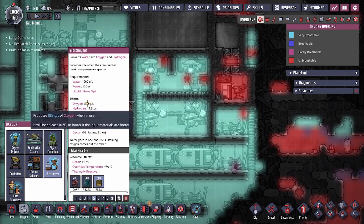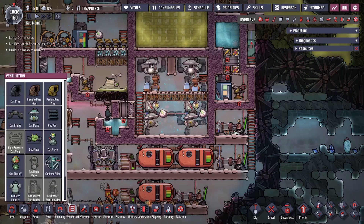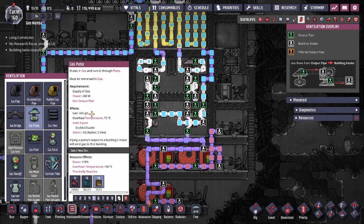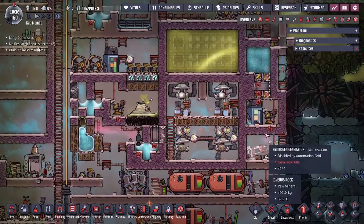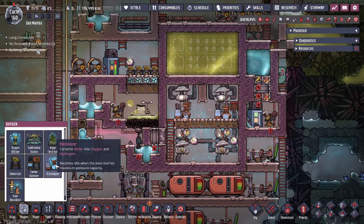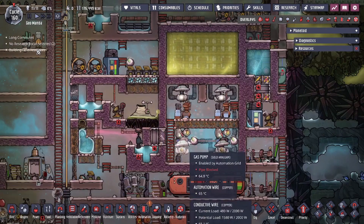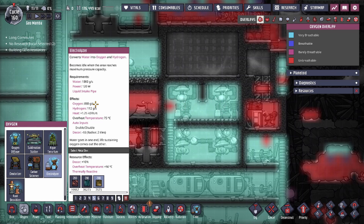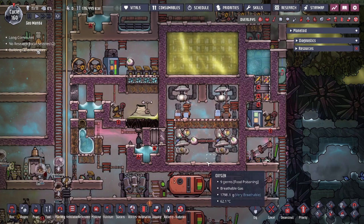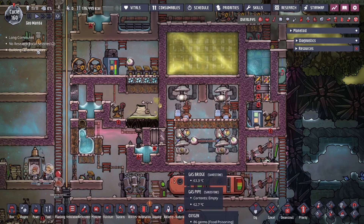So be warned you will have hot oxygen. We're producing 1000 grams per second of gas from the electrolyzer, and since a gas pump can only pump 500 grams per second, that's the basis of our design — we have two pumps per electrolyzer. You only need 100 grams per second to keep a duplicant alive and breathing, so one electrolyzer can easily provide enough oxygen for eight duplicants.